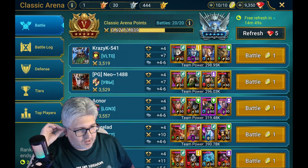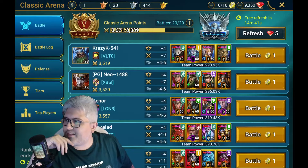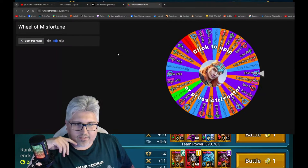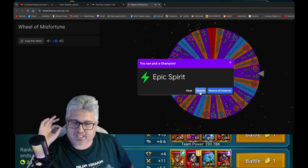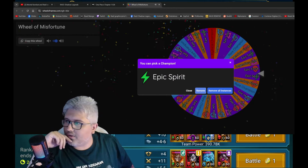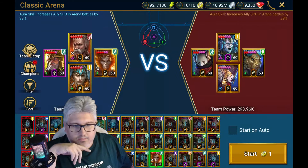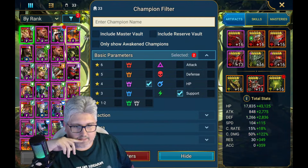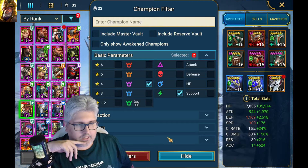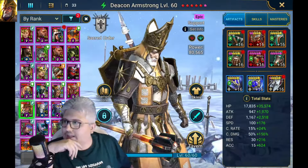With four champions, so let's do it! Let me bring this pin - let's see what I get from it. Okay, Epic Spirit. The champion that I will choose from Epic Spirit - it's gonna be Decon Armstrong, using this build right here. So let's see what's going to be the next.